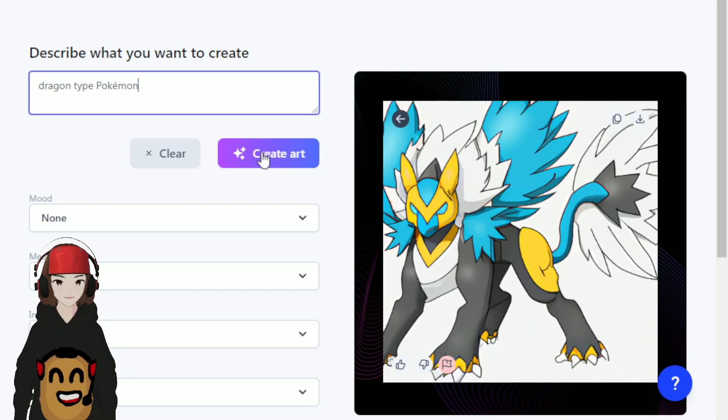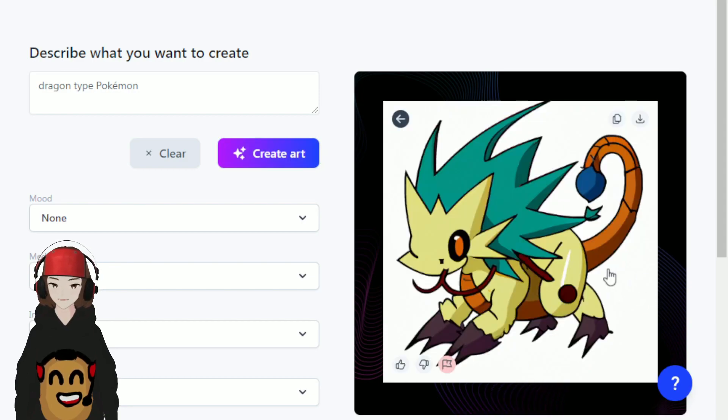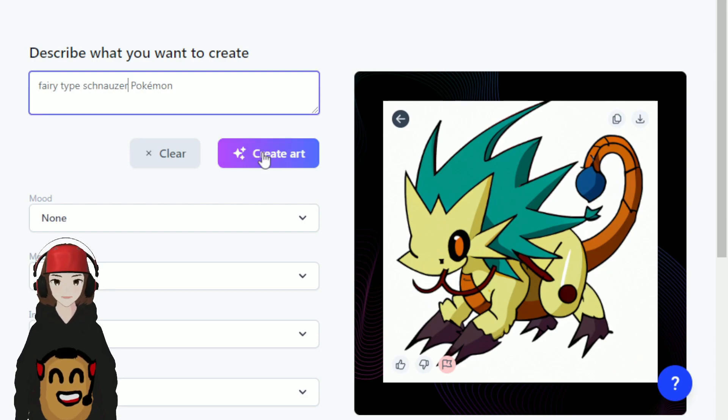Let's do a dragon type Pokémon. How about this guy? This guy's pretty cute — he could be like the base form of whatever. Yeah, I think I'm gonna go with this guy as our dragon type. This generation we got a fairy type dachshund Pokémon.